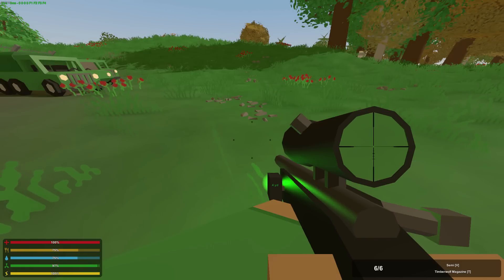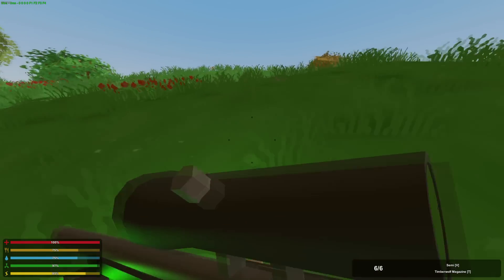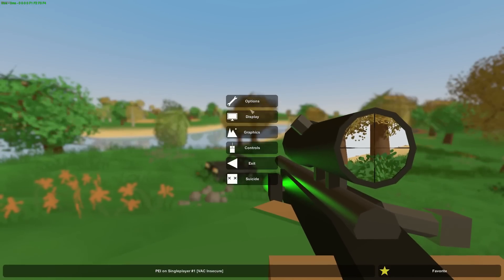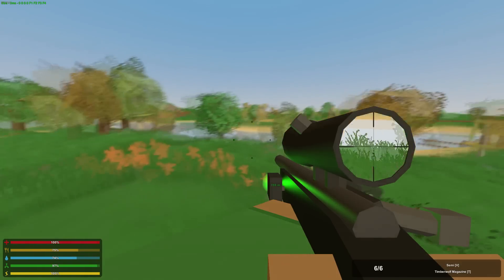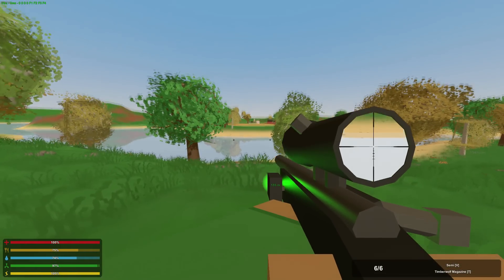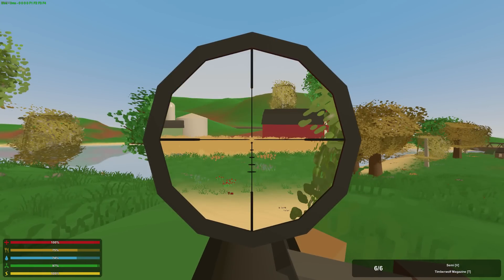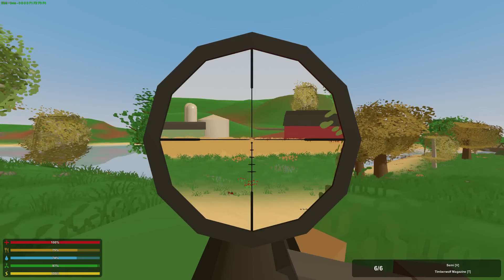Next is the rangefinder. This obviously displays the range of whatever you're looking at — how far away it is. I'm in imperial measurements, so it's displaying in yards. If you'd like to change it, you can go into the options menu and swap it to metric, and it will display in meters. You might think that because there isn't any bullet drop or damage drop-off at range it might not be that useful. But it is very useful — for example, if you find a person over at the farm, and it's red and displaying a question mark, you know that the target is out of that gun's range and you should not take the shot.